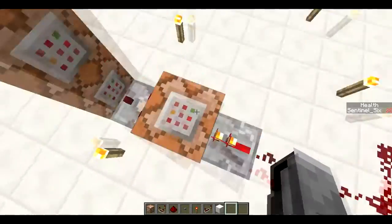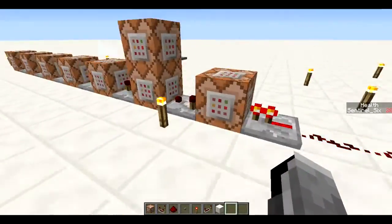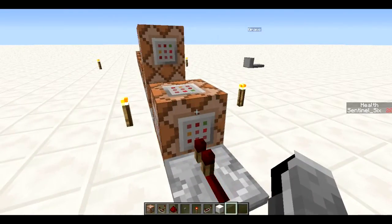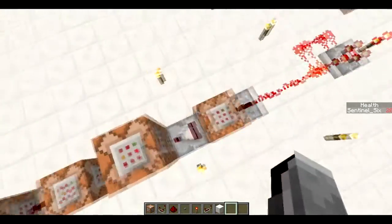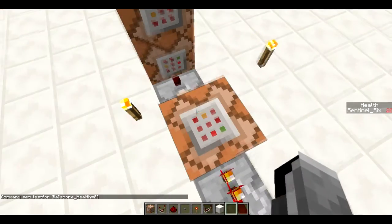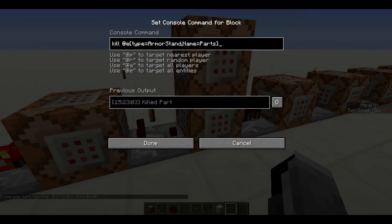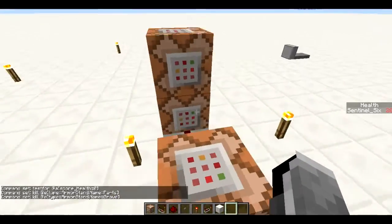It all starts with the scoreboard objective you can see on the right of my screen — it's constantly showing my health. Right now I've got 20 health, which is 10 hearts or 20 half-hearts. This is basically testing if my health is zero, because when my health is zero, I'm dead — pretty simple.